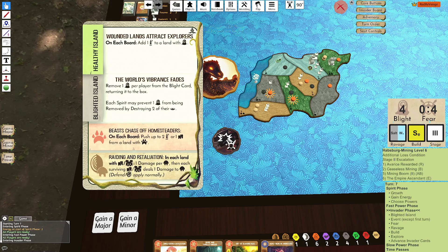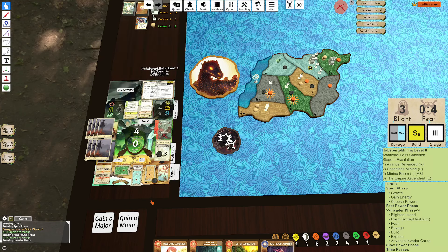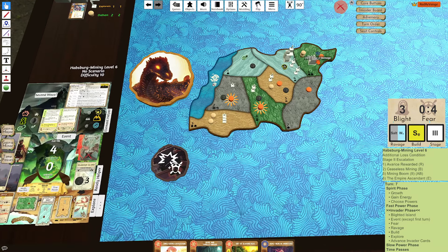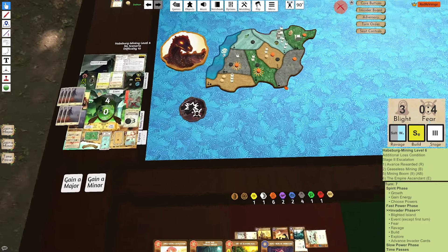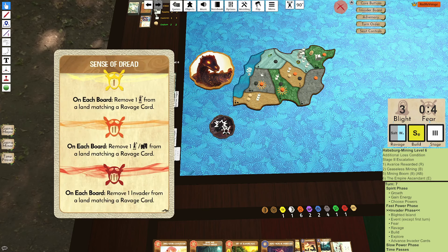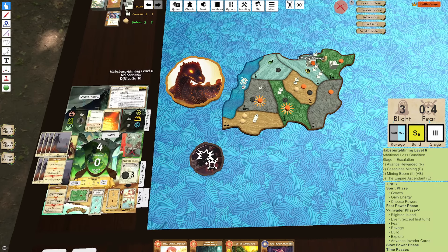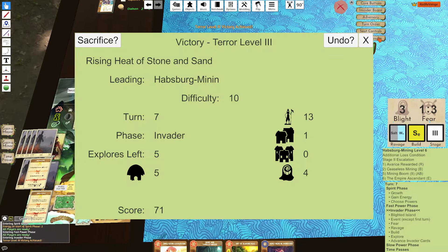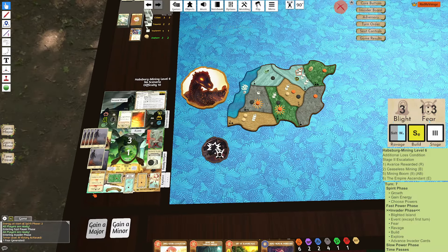I think we're okay — we have a bunch of fear cards. This also works — we just remove a blight. Wipe Light east push, raids and retaliations — two damage here. That actually allows me to kill the last city with Stinging Sandstorm, and then I can innate to kill this land. That might have won us the game. Sense of Dread — removing an invader from a land matching the ravage card. I guess I can just remove the city then. That wins the game — replace a city with a town, kills it getting us a fear. And that is it! GG!